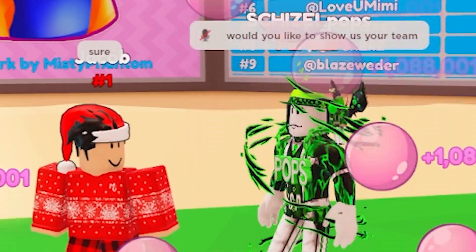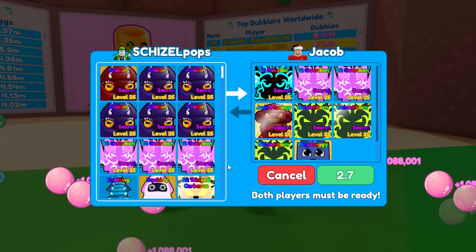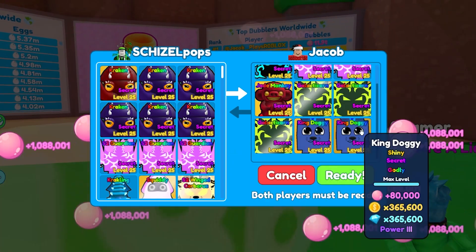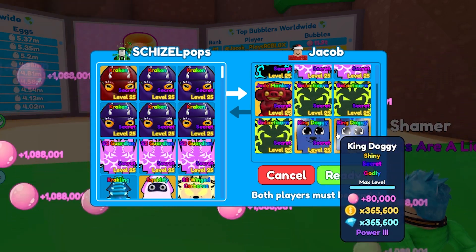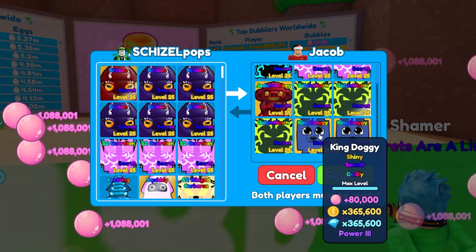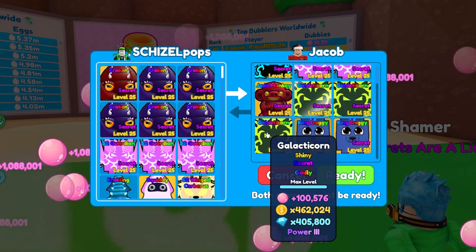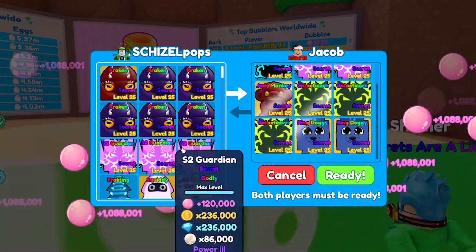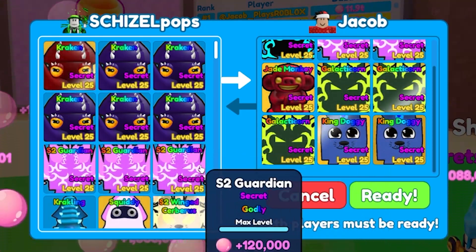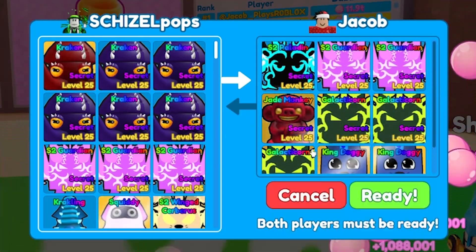Now let's check out Jacob's team. Holy smokes — he's got a Paladin too, plus two Shiny King Doggies at 80,000 bubbles each. Then he's got three Shiny Galacticorns at 100,000 each — for reference, those Shiny Galacticorns are what helped me break the million milestone when the update first hit.